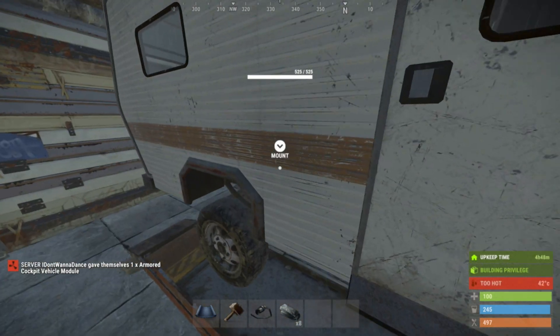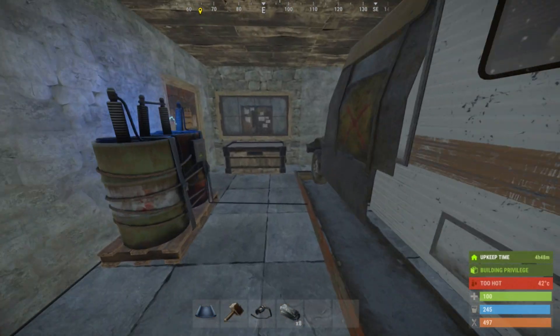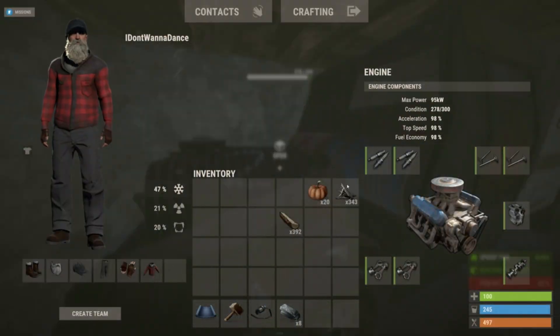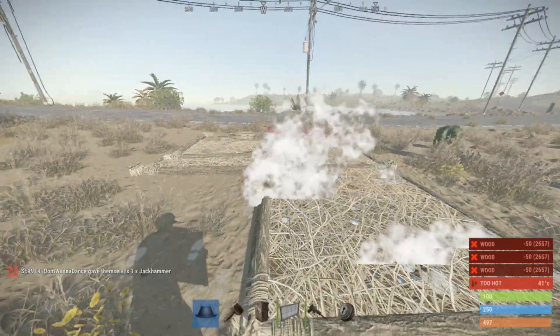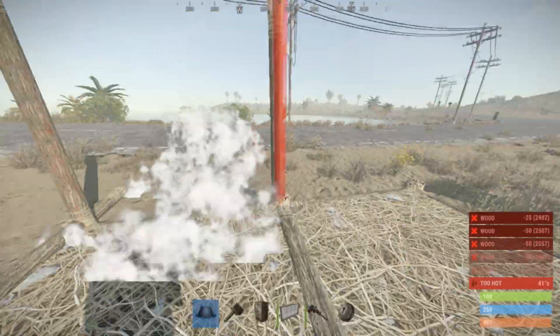So how do you actually make this vehicle? I prefer using a four-module car with one slot for the engine, an armored cockpit, and two slots for the camper. This makes it a bit more safe to drive.